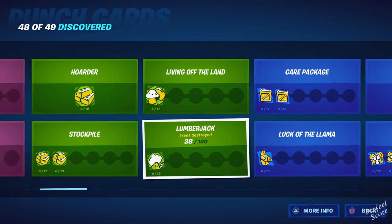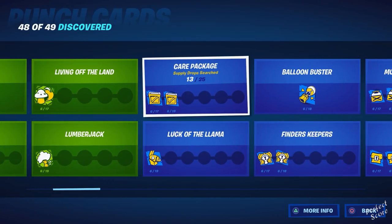For Lumberjack, you need to destroy a whole bunch of trees. Then we have Care Package — you need to search Supply Drops. The best game mode for this is Team Rumble because there are a lot of Supply Drops that spawn every match. There are also specific areas on the map that have a Supply Drop immediately when the game starts.